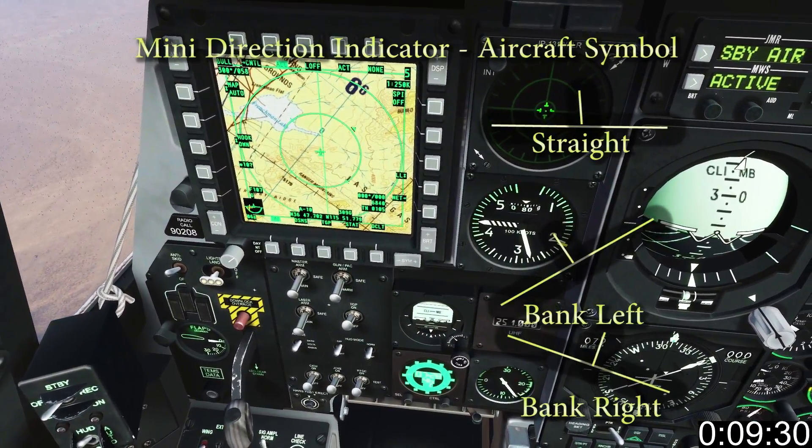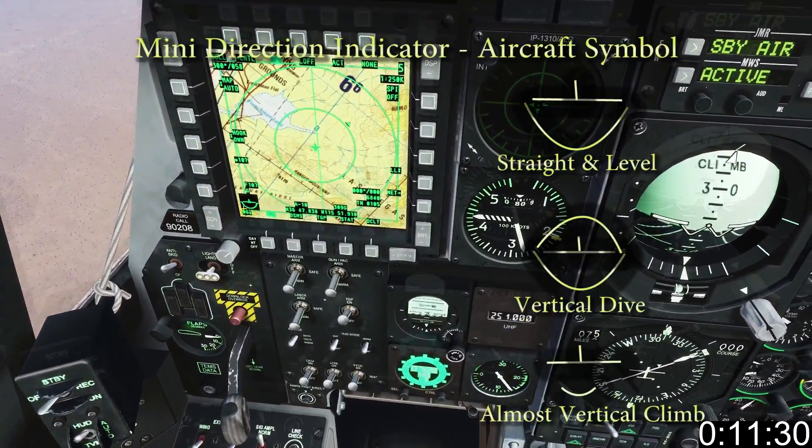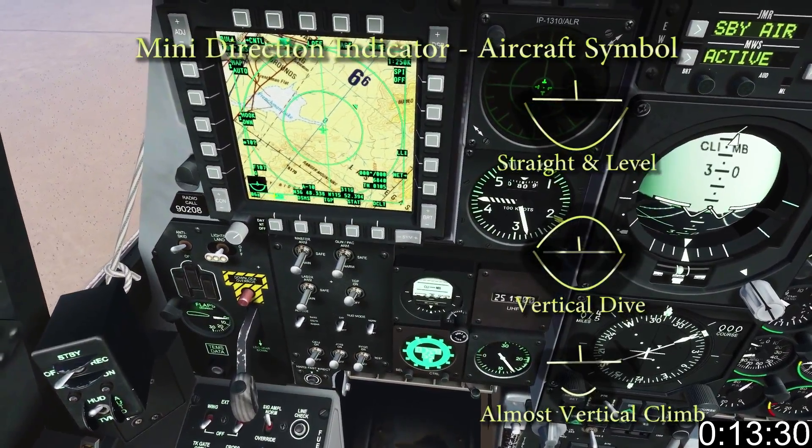The first thing of note in the bottom left corner of the MFCD is the mini direction indicator. Currently it indicates straight and level flight.